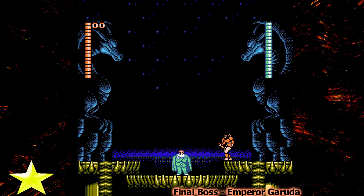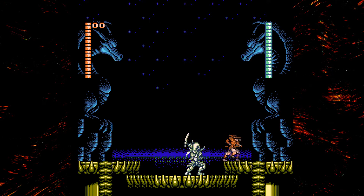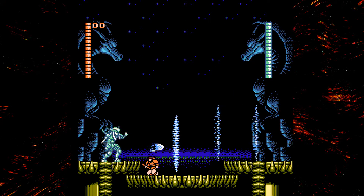The last boss is Emperor Garuda. Be careful and make sure you get up on the platform when the fight starts, otherwise those dragon statues will shoot fire at you, which is kind of cool but scary. You might notice the health bar is not moving — it is, you just don't see it, because that's the fight.